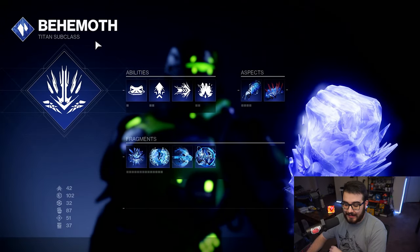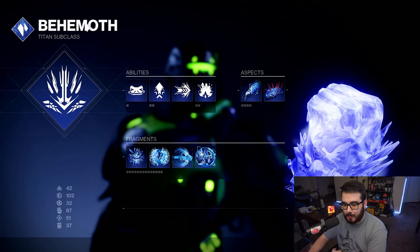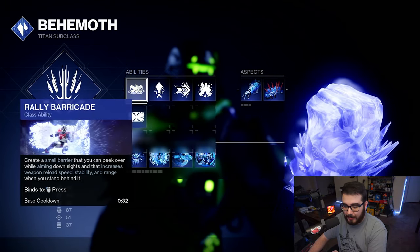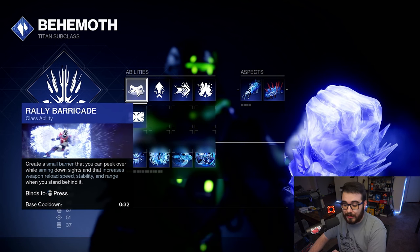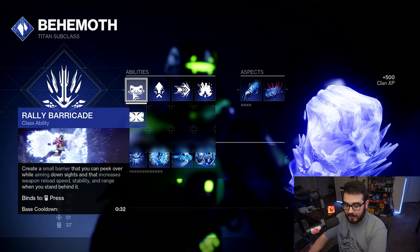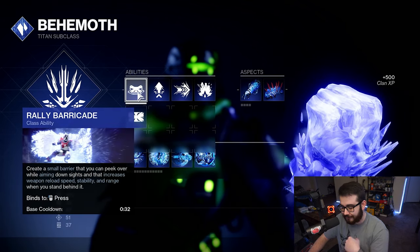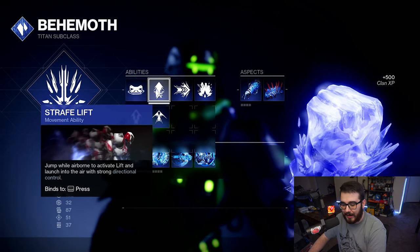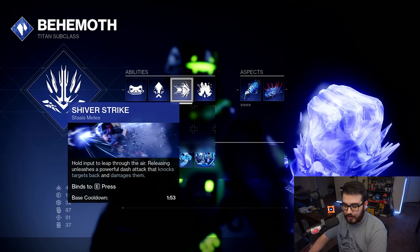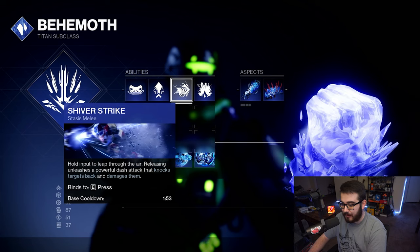Let's go over what I'm using inside of the Stasis subclass. This is Behemoth on the Titan. Super-wise, we only have the one super, so it doesn't matter. For the barricade, it's turning into that wall of ice, so I'm running Rally Barricade because it technically has a faster cooldown. Movement ability is your choice. The melee is Shiver Strike, which will be important for the aspects.